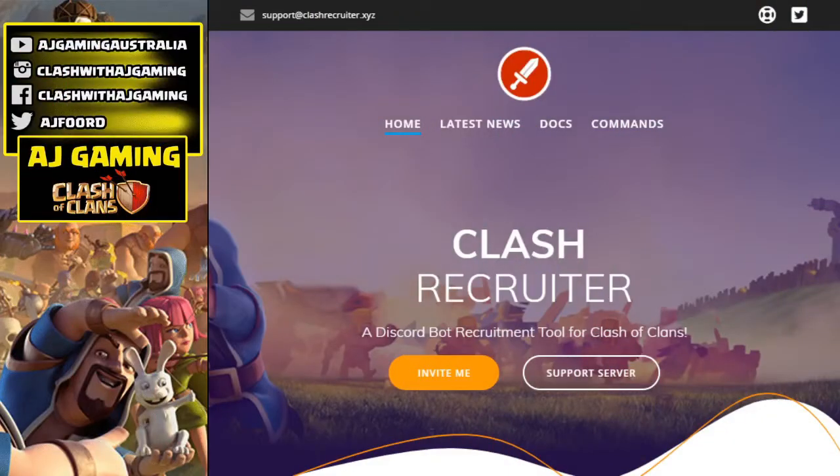If your clan is looking for a new way to recruit now that global chat is gone and you have a Discord server, I suggest you download the Clash Recruiter Discord bot. It is a recruitment tool for Clash of Clans — very easy to set up and simple to use. You can add all your details in there, and if you have any issues setting it up, speak to Mortal Evil, one of the guys that built this bot. Check it out, add it to your Discord server, and the link is in the description below.